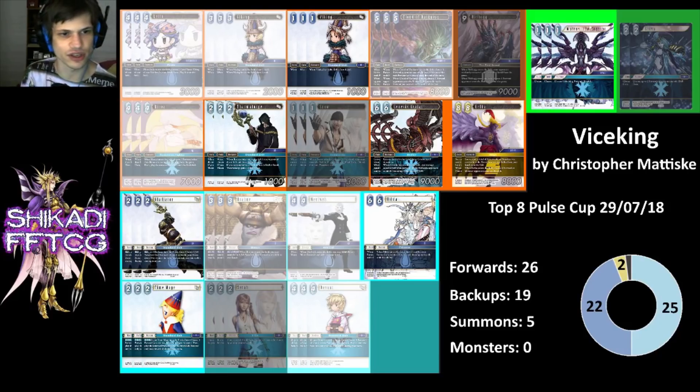Gladiator is a super nice backup that fits in really nicely. You get super value off the Viking — you tap two to trigger Gladiator, Viking comes out and you draw a card, so you get the CP back but it turns your backups into a body, which can help for Cloud of Darkness and Kefka. Kefka is another big thing in this deck — it's really good removal, and the fact that it kills monsters is actually a big deal. It's super easy to resolve: you can sacrifice three Vikings quite easily; Layla is an easy thing to sack, Thaumaturge is easy to sack.